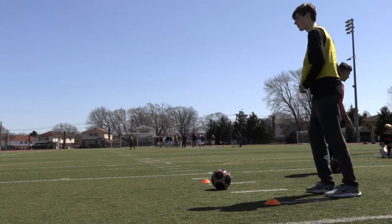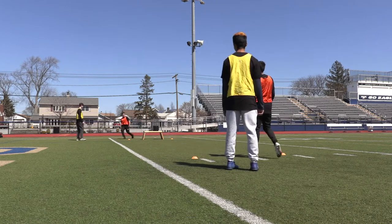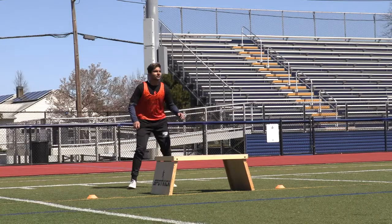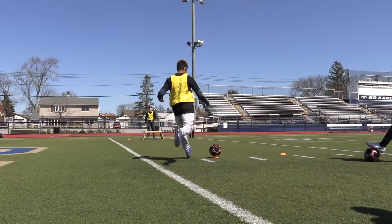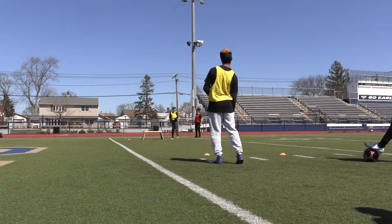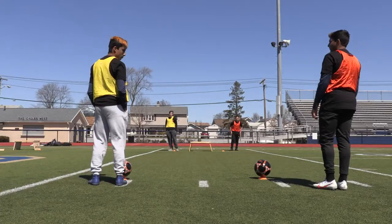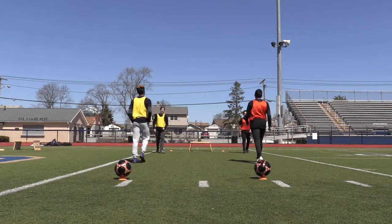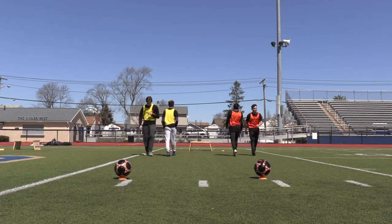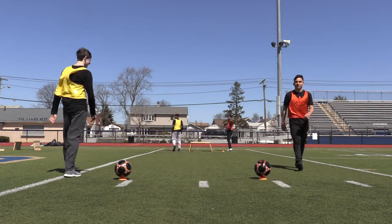The players at the cones are designated kickers, while their partners at the goal are designated trappers. After a ball is kicked and points are awarded, the ball is passed back to the next kicker on the opposing team. When each team kicks once, a round is complete. When the first team reaches 13 points and each team has played an equal number of rounds, kickers and trappers switch roles and spots. Players will stay in these switched positions until the conclusion of the game.